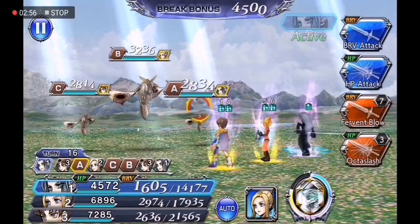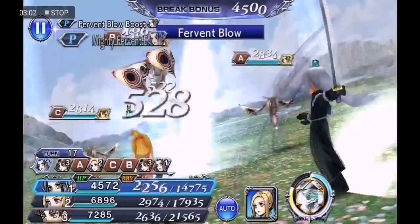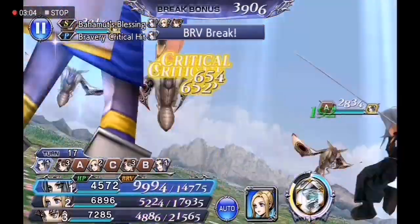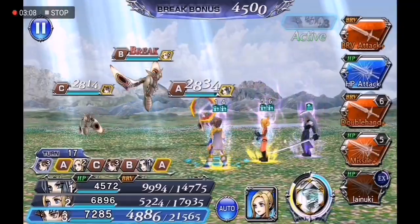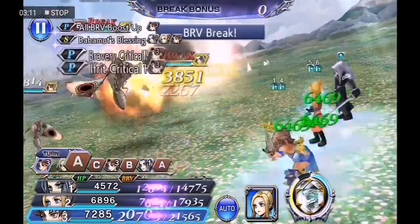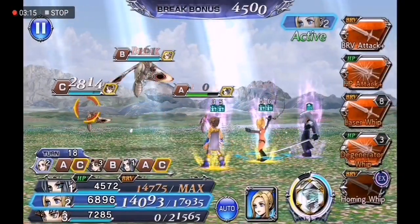Now as always for the last stage we are going to try and finish off the adds as fast as we can and then we're gonna switch out our Sephiroth with Quistis and summon and burst the boss as much as we can.